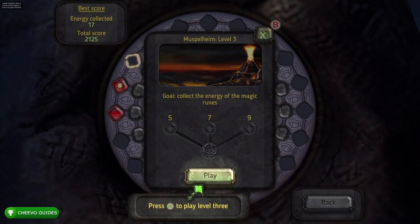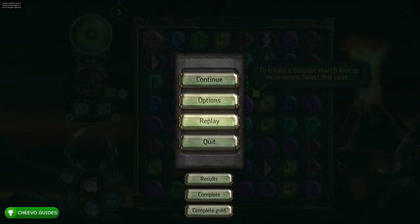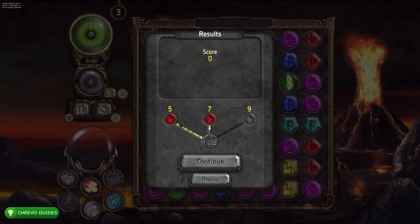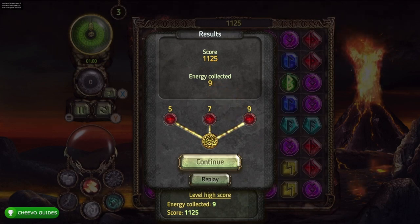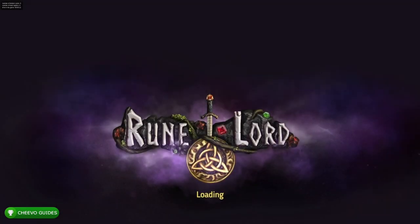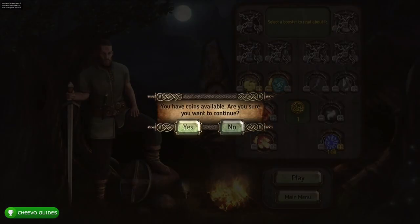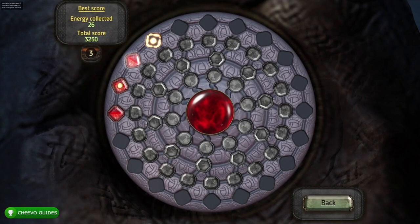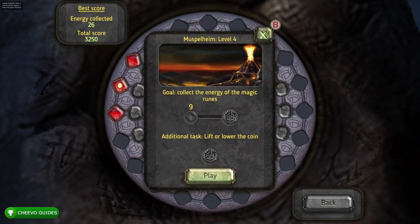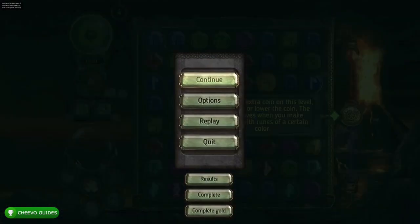After you beat the third level, the tutorials are done. The game will recommend you upgrade before the next level, but just press play. If it asks 'you have coins available, are you sure you want to continue?' press yes. We're trying to grind out the 60 levels quickly and will upgrade our character afterward.